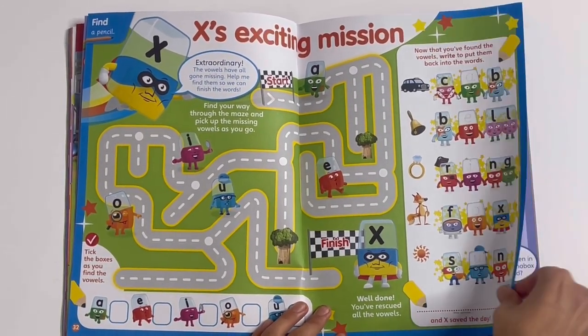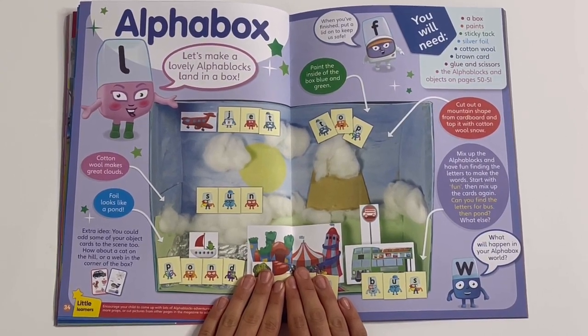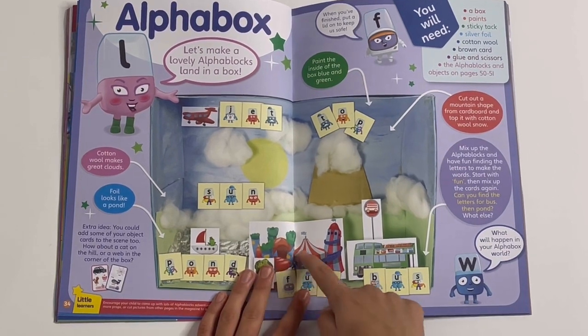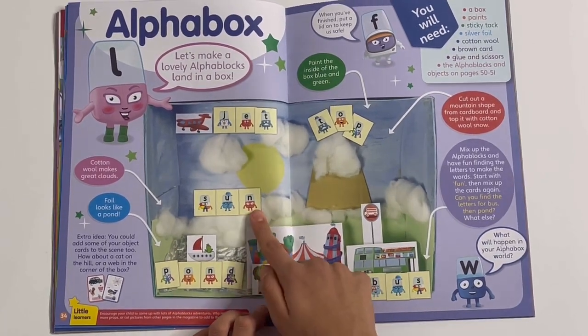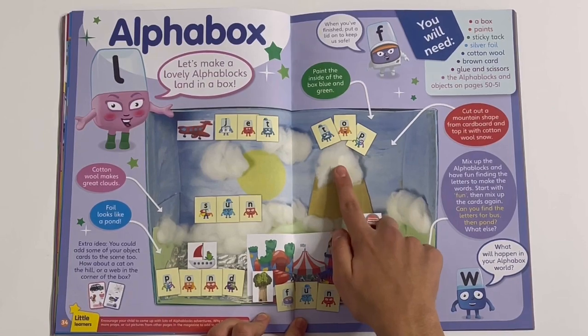Save the day. Alpha box — let's make a lovely Alphablocks land in a box. You can make a little box here, make some cotton wool clouds, and foil will look like a pond. You can make the words like pond, sun, jet, fun, bus, and top — like the top of the mountain. Let's show you what you need here.